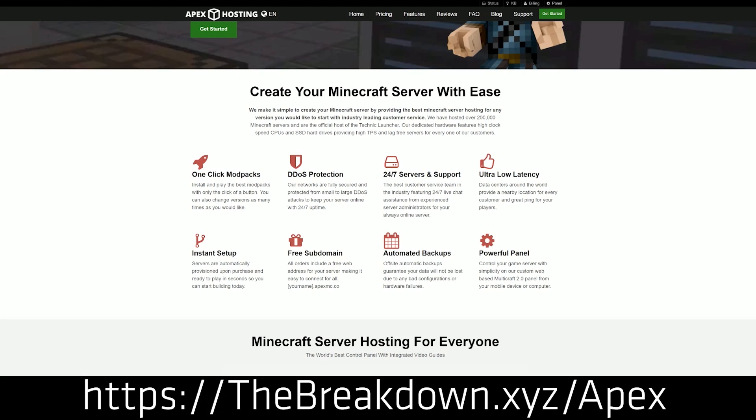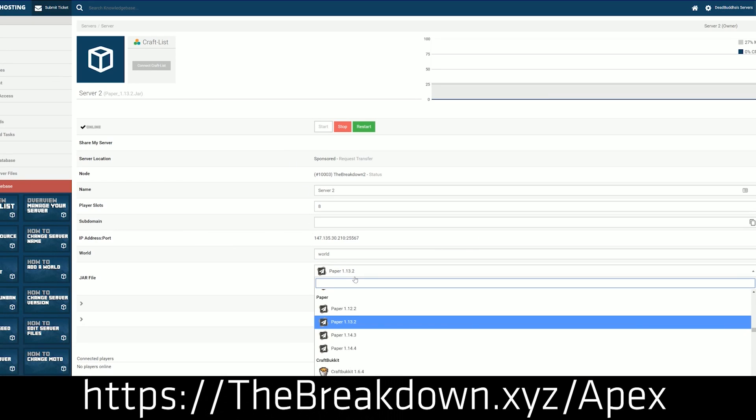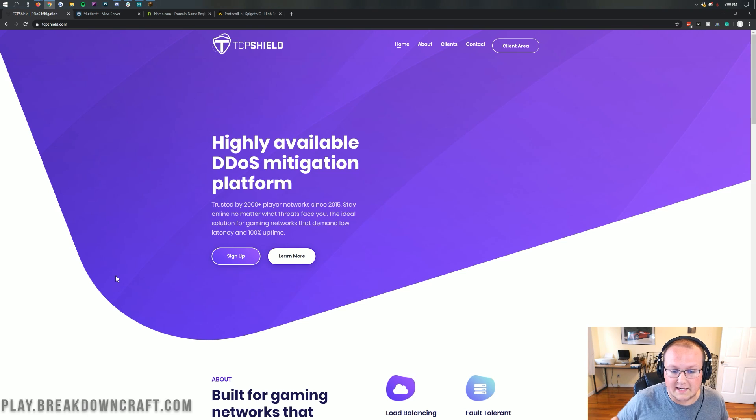We use Apex to host our own server, play.breakdowncraft.com. Go check out Apex — the first link down below, thebreakdown.xyz/apex — for a lag-free server for you and your friends, or for anyone, the public, anybody to love and enjoy. Now let's go ahead and get your server DDoS protected.